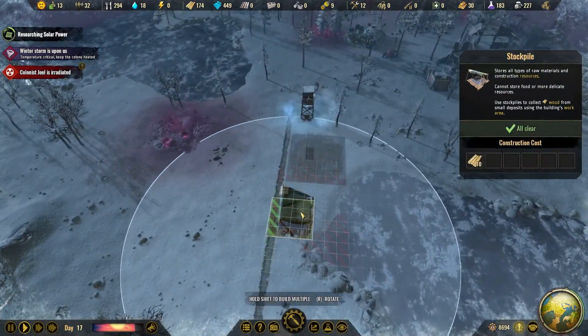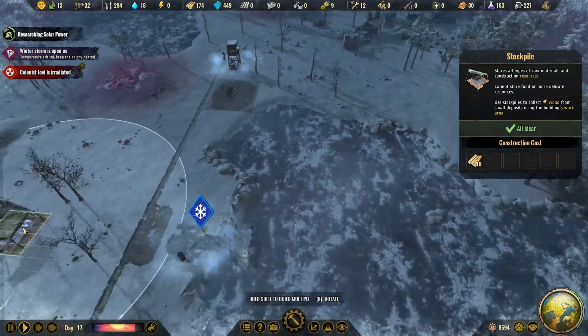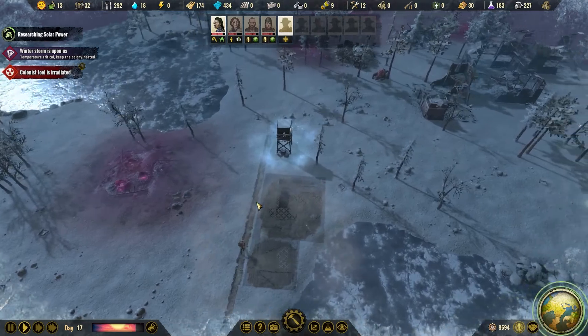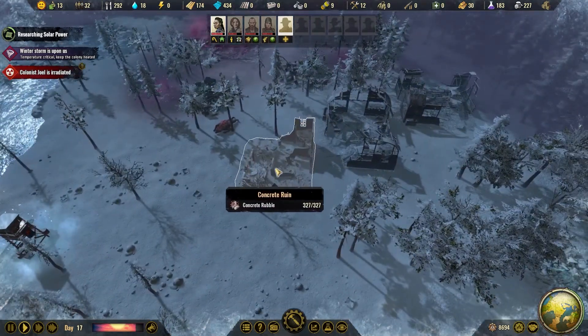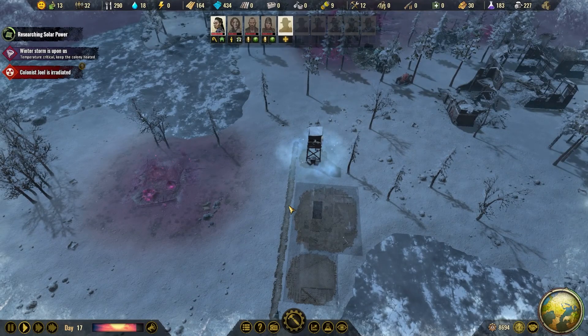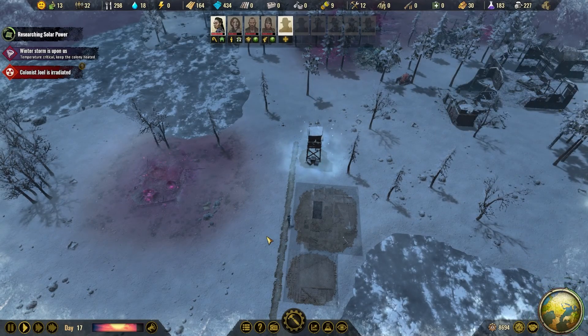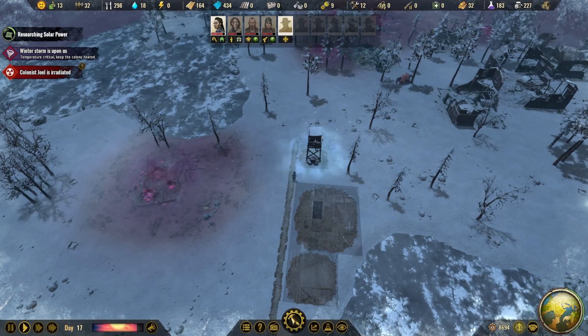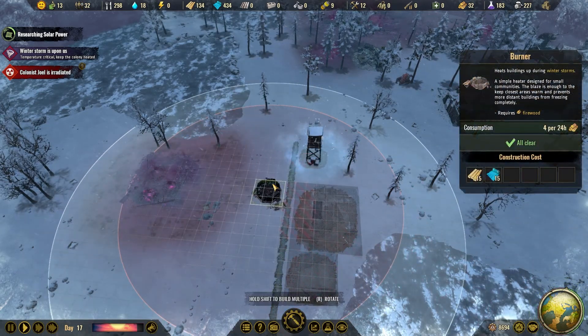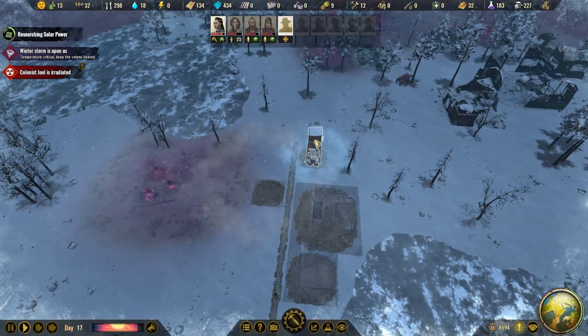That's food storage. Do we want a fishing hut here? No, probably not. We'll add a stockpile here away from the pollution. When the winter storm is over we can do more. Actually, how is the firewood? It's okay — let's build a burner here to take care of that.